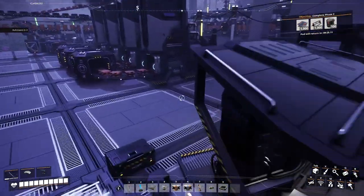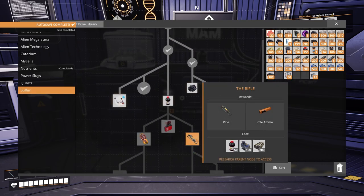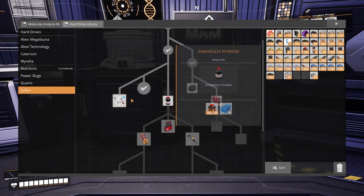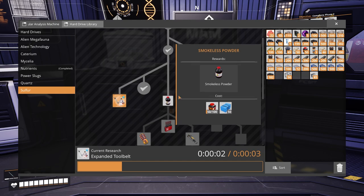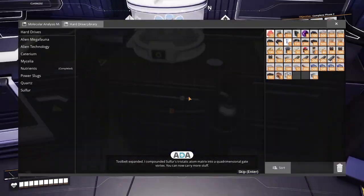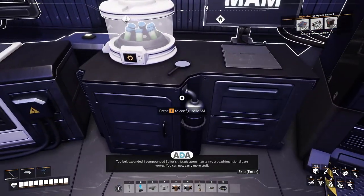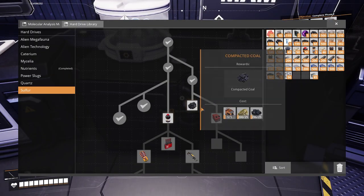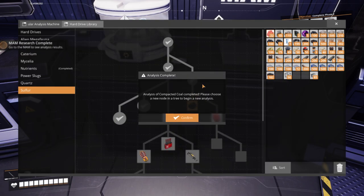So we've got ten minutes on that. While that's doing that, I really want to get to this rifle but I haven't got plastics yet - I haven't got refineries all set up. Again, that's another enormous job to get done. But we can unlock this hand slot, so we'll do that. Compacted coal - we might as well do that, we'll use one of our hard drives. I compounded sulfur's tristatic atom matrix into a quadrimensional gate vortex - you can now carry more stuff. Nice one ADA, thank you very much. So we'll unlock that one - it wastes a hard drive but I'm pretty sure there's plenty around.